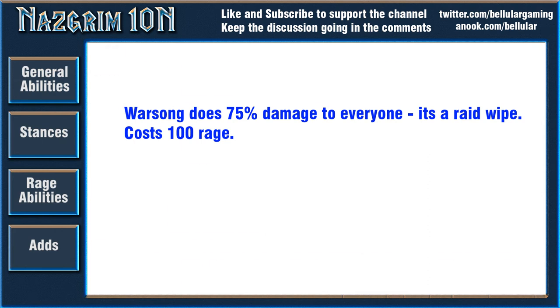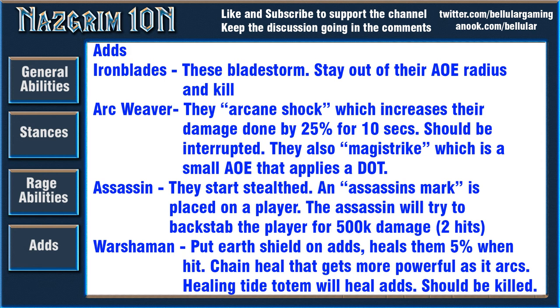On top of this we have adds, and they seem like the sort of thing that are fine as long as you stay on top of them — but you really do need to stay on top of them. The first adds are called Iron Blades. They Bladestorm around the place and when taken under 20% they use Last Stand, which just increases their health. They don't seem like a massive threat since you can just stand out of the Bladestorm.